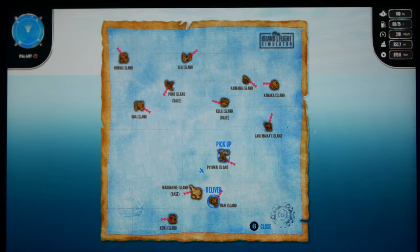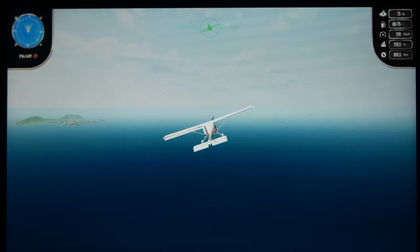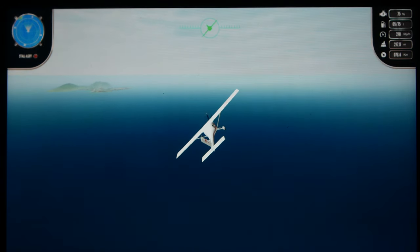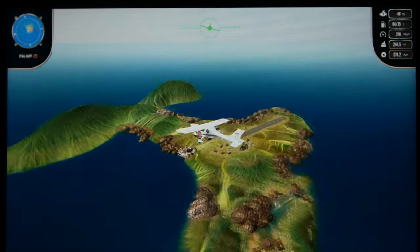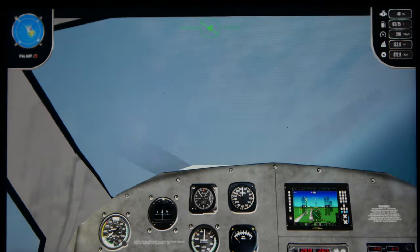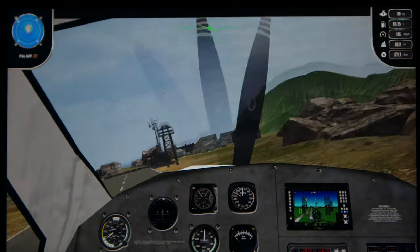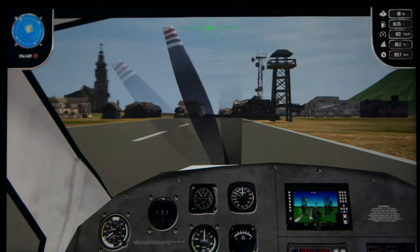Our pickup island is pretty close. I know that the Nintendo Switch is not a graphics beast, but there is a lot more possible with the Nintendo Switch. We're going to land on this quite small runway. You don't even have a live cockpit. I mean, what is this? Final approach? Oh God. Okay, we survived that.